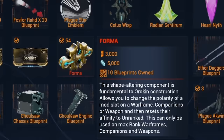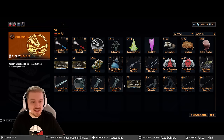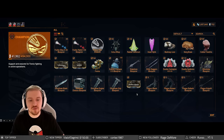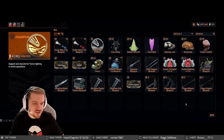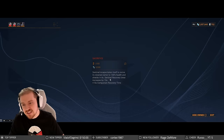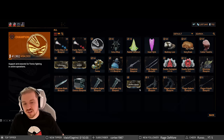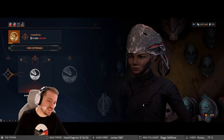Forma is the star of the show, as per usual. This is the reason why a lot of veterans do this. You're looking at 3,000 standing and 5,000 credits a pop, and you can buy as many as you want depending on how much standing you have. You also get the Sniper Round blueprint and Ether Dagger blueprint, which are mostly mastery fodder. In addition, you get Zaw parts — if you ever wanted to build Zaws, this is definitely the time. You can also get additional blueprints to have reserves. As for Fulmination, make sure you get the Prime Fulmination from the battlefield here instead.